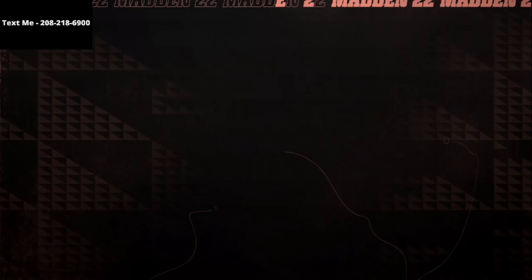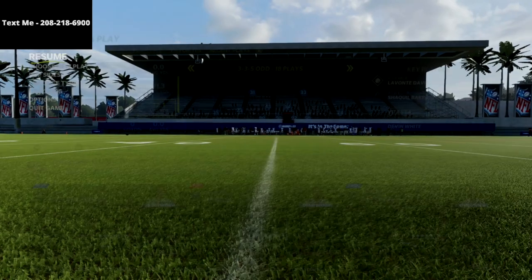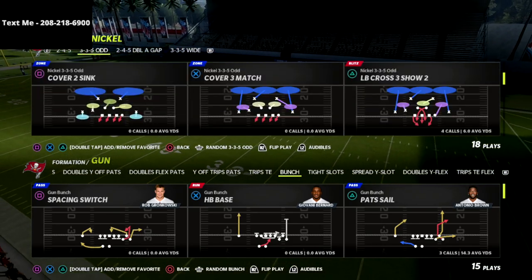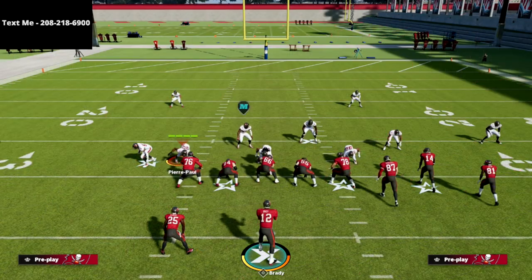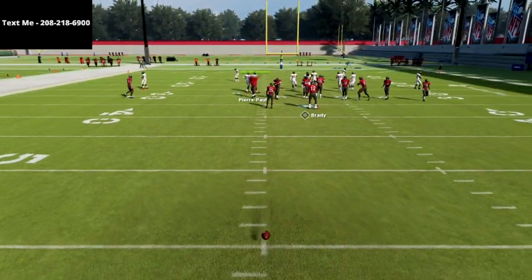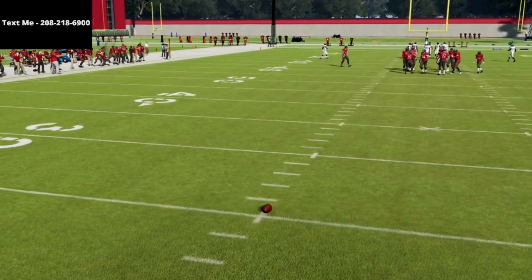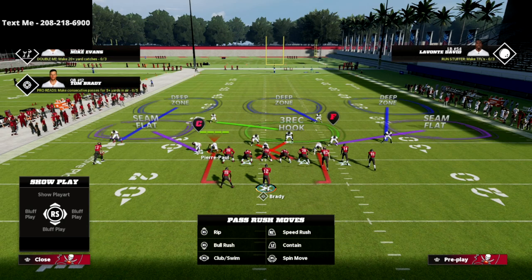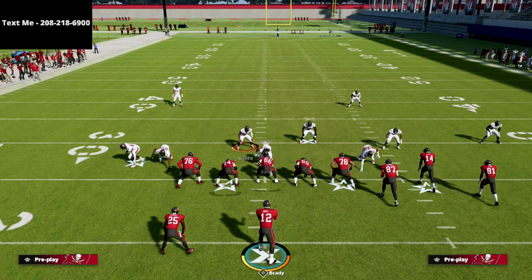Real quick, you want to go into your settings and turn auto flip off, because we want to run this play flipped. You can run it unflipped — it has worked for me on both sides — but I find it's probably a little bit more consistent if it's flipped. The setup is super simple: all we're going to do is spread our defensive line and crash our defensive line down, and you're going to see it creates this adjustment.